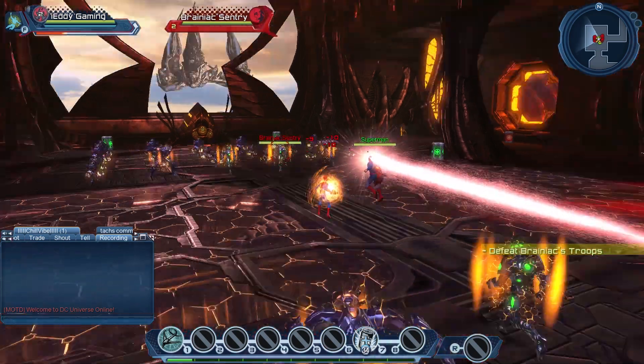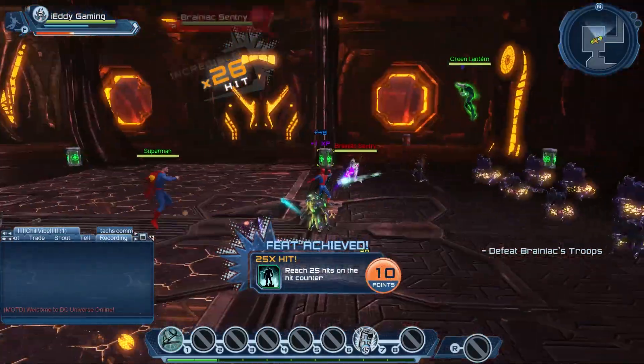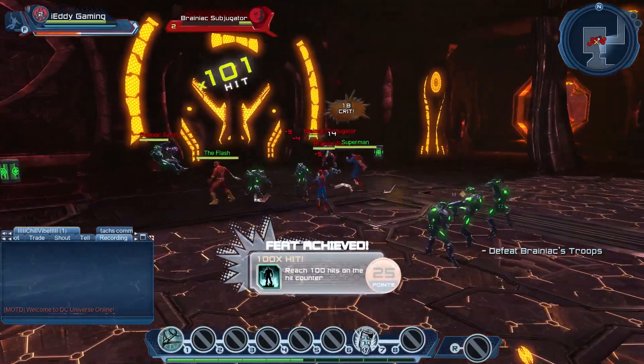Another feat you can get in here is the weapon hit counter feat. Very easy feat to get in this room — just keep tapping your ranged weapon attack until you reach a 100x counter, and that's three feats right there.